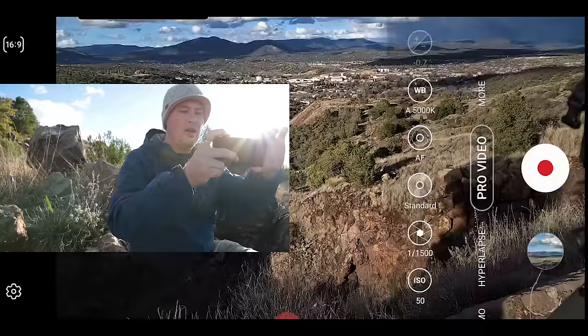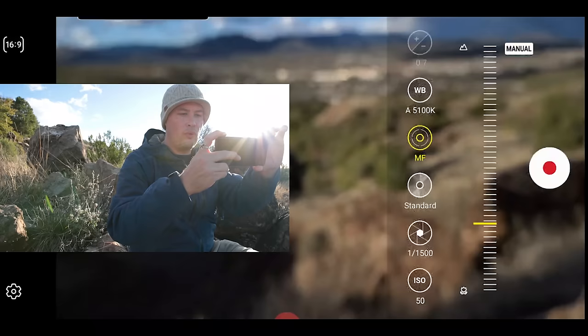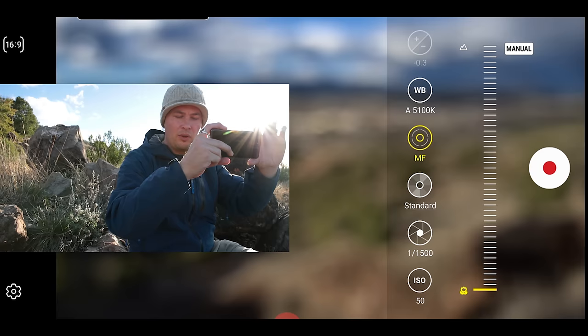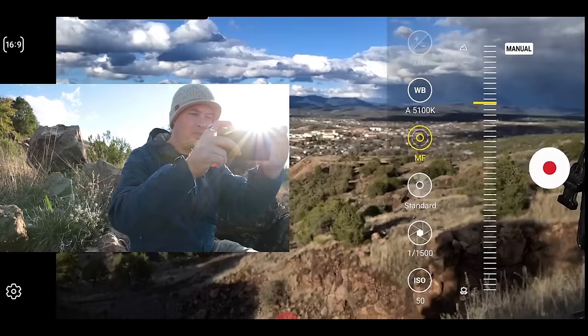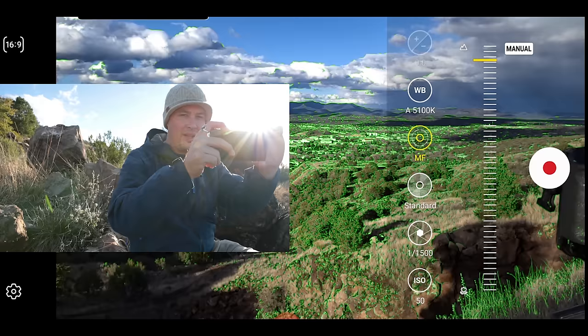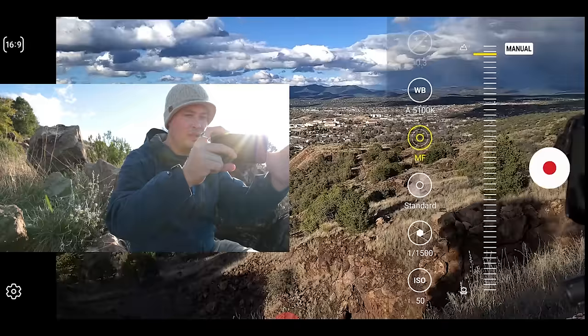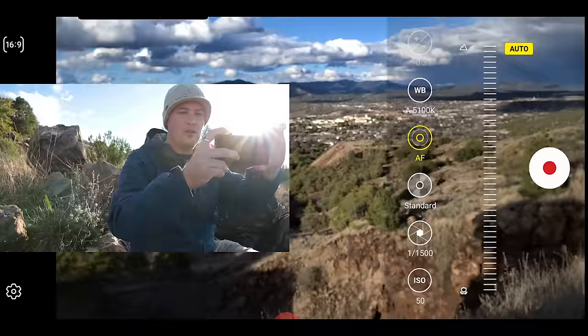I'll reset it to standard. Next we've got the AF — by default it's set to auto. Just like in the stills, you have the little flower for macro. Now it's focused on my hand at a pretty close focus distance. We can slide it all the way up to infinity — the little mountain symbol. When sliding you'll notice the green stripes — those are called focus peaking, and that's a wonderful addition. Anything lit up in green is in focus. You can toggle between manual and auto focus and tap the screen to tell it where to focus.